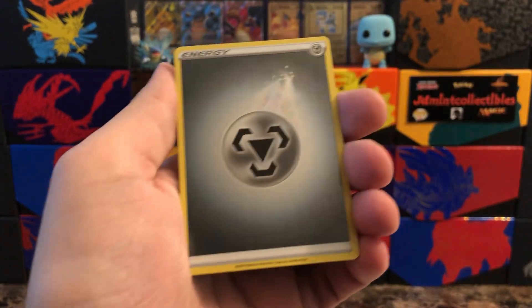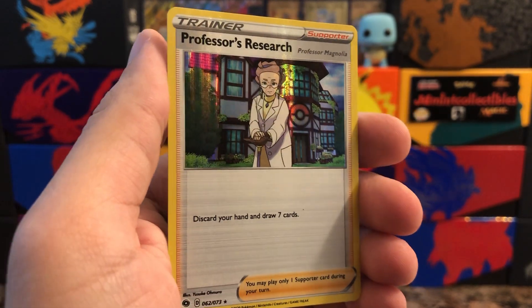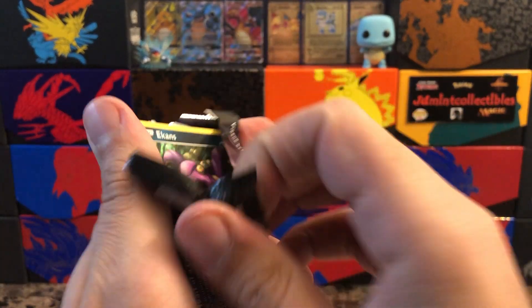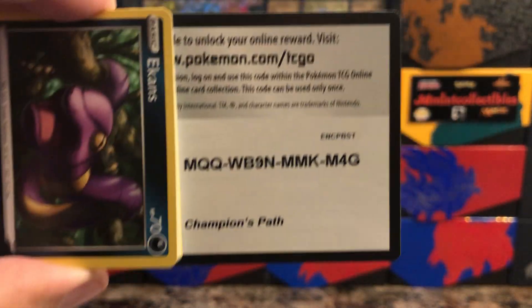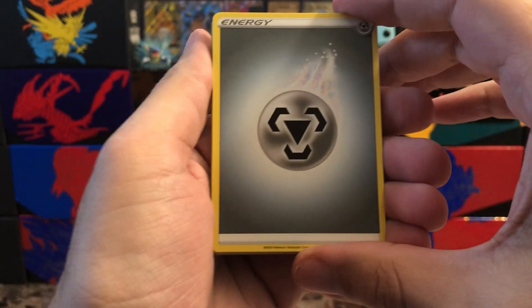We got Swablu and another reverse holo energy — the steel one, very very nice. Behind that is a Professor's Research holo — very very nice! We do have one pack left and then I'm going to quickly go through the jumbo card binder so this video doesn't drag on. Let me know in the comments if these videos are taking too long, if they're just fine, or too short. The audio and video quality feedback always helps too, so let me know what you think.